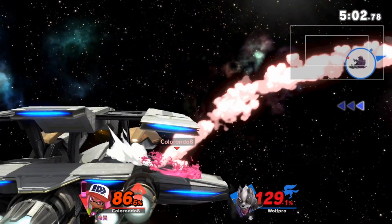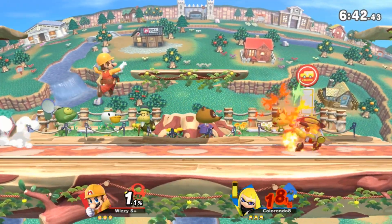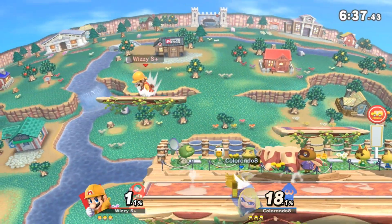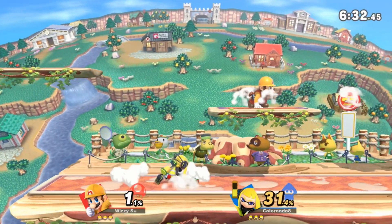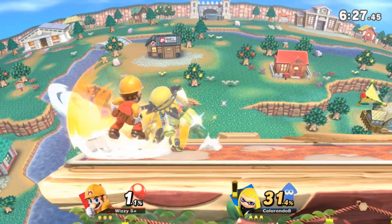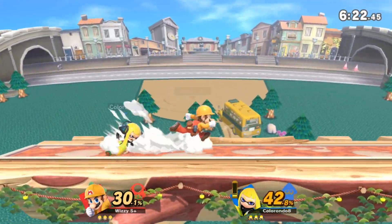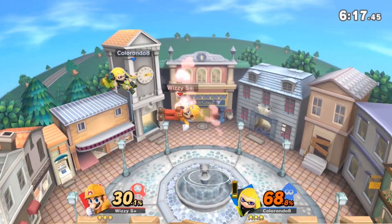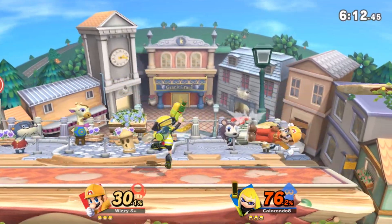The next stage I would like to talk about is Town and City. The main thing I like about this stage is that it turns into FD after a while, so if the opponent is platform camping you, they can't do it the entire match — they have to play neutral against Inkling eventually. The side blast zones on Town are also a little bit smaller than FD's, so you can get more roller kills when you land it. Some confirms start killing earlier on this stage. I think it's kind of personal preference for Inkling mains, but I personally really like this stage.